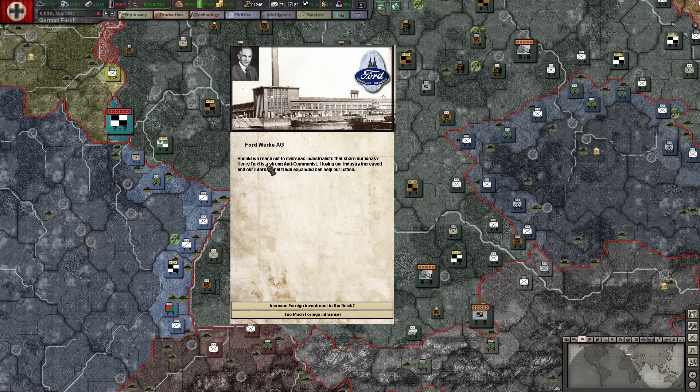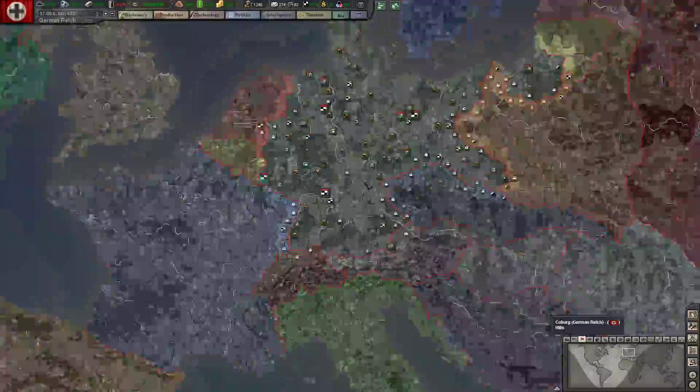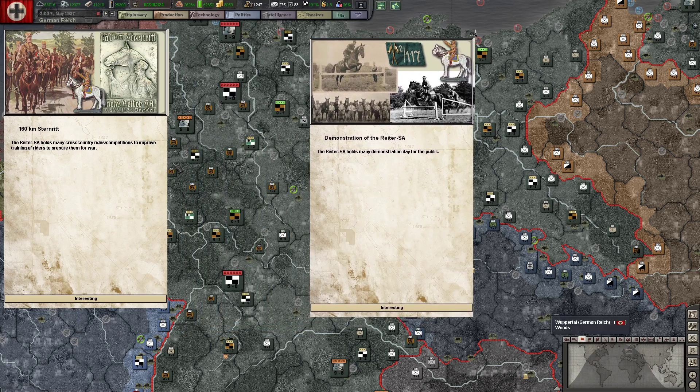Ford Werke AG — should we reach out to overseas industrialists to share our ideas? Henry Ford is a strong anti-communist. Having our industry increase and international trade expand can help our nation. Yes — I know it says lose, but you actually get one. In Cologne you can expand this — this is actually the photo, it was there in Cologne. This proves our relations with the US a little bit, automotive gain industry, costs us some money because we're paying for stuff back to America. Really up until the war is starting, around 1939, the US is happy to be trading with Germany.